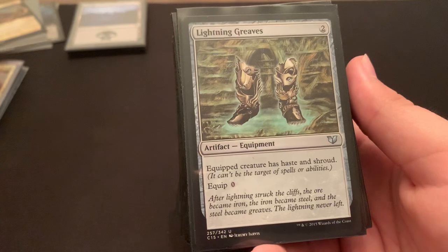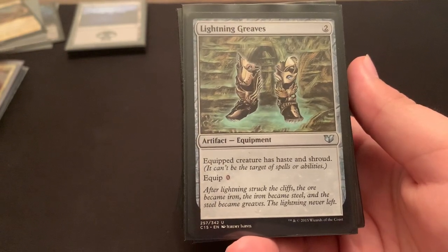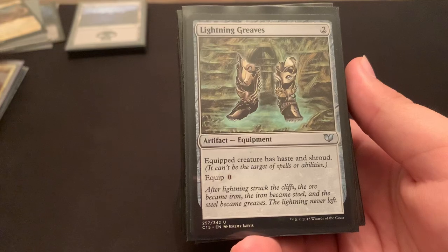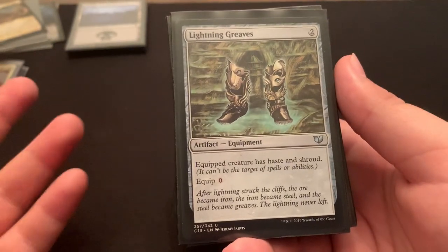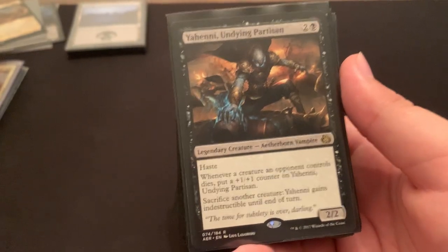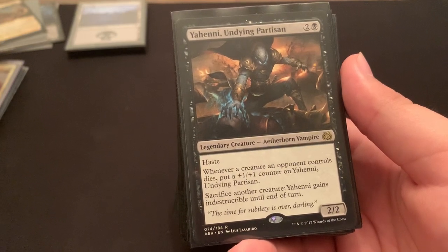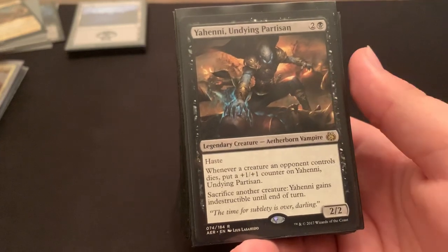Lightning Greaves — just to keep the creatures I want to keep around safe. I can put them on Edgar if I want to make sure I can continue to put 1-1 counters on creatures, as well as give other things haste if needed. But it's usually just for the Shroud purposes. Yeheni — she's great. She survives board wipes; whenever a creature an opponent controls dies, put a counter on her so she gets large. She's an indestructible hasty girl — she's a girl in lore, by the way, fun fact.